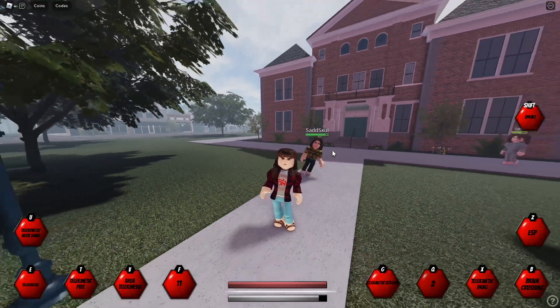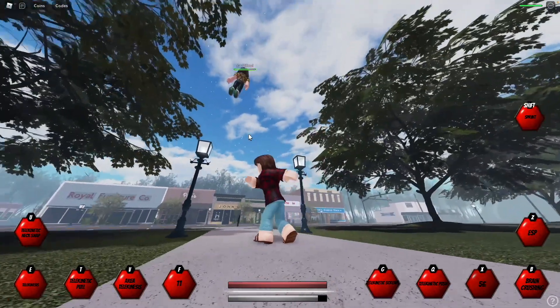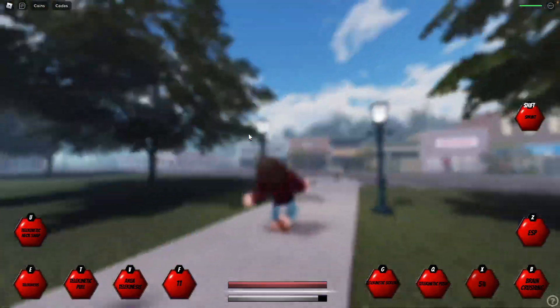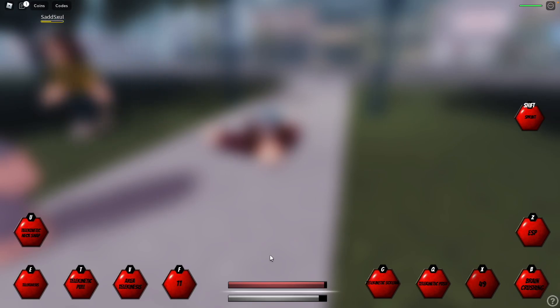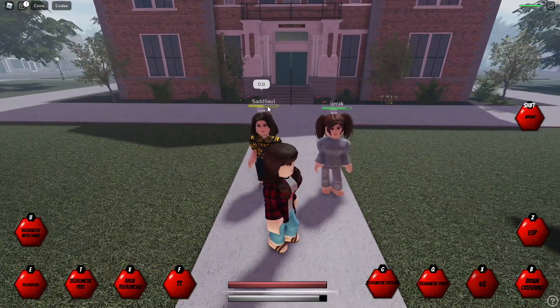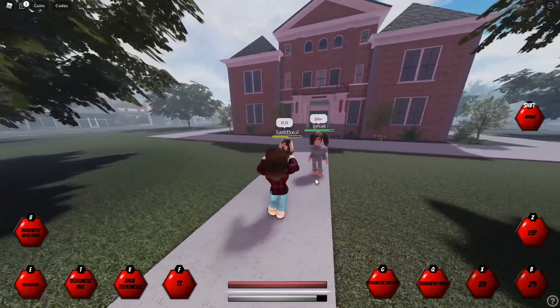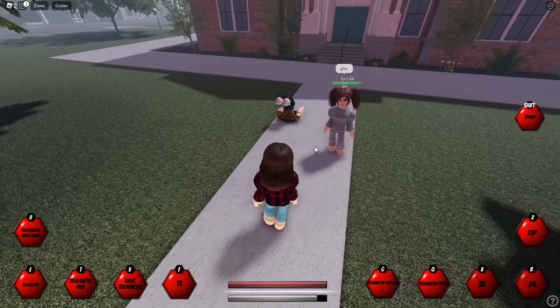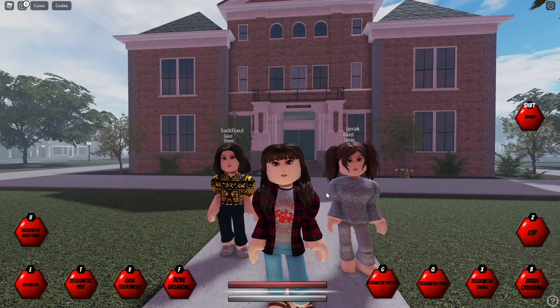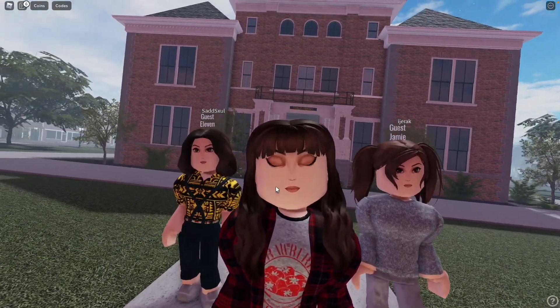Then we have X, which is Drag — it holds a person and then pushes them away. You also faint after this ability; I'm pretty sure it happens every time because it drains a lot of magic and also does a lot of damage. We also have B, which is Brain Crushing — this is what that looks like; it crushes the brain.